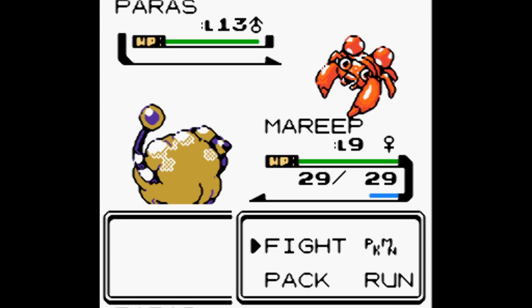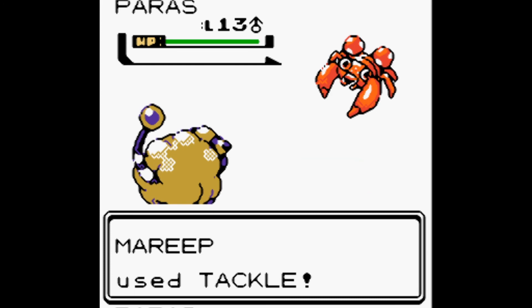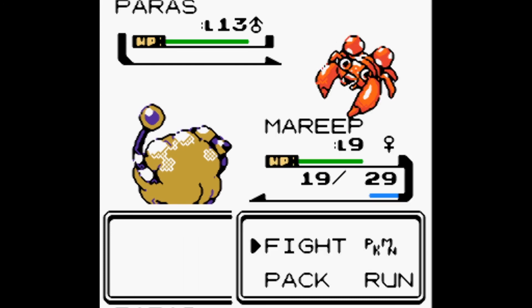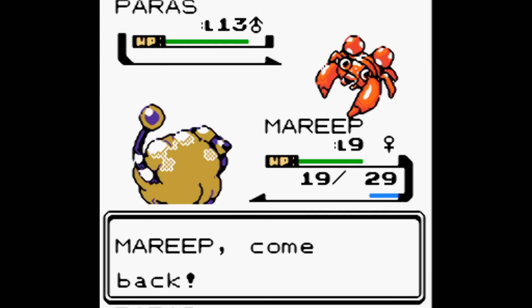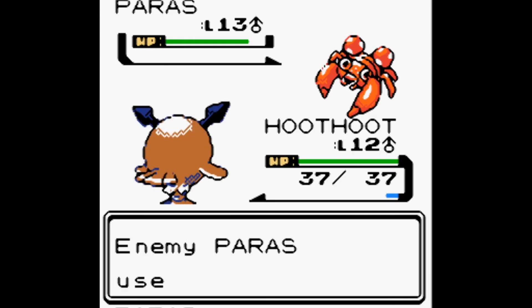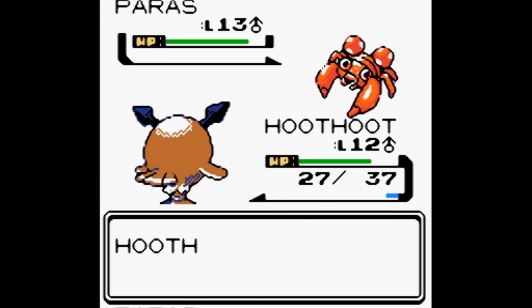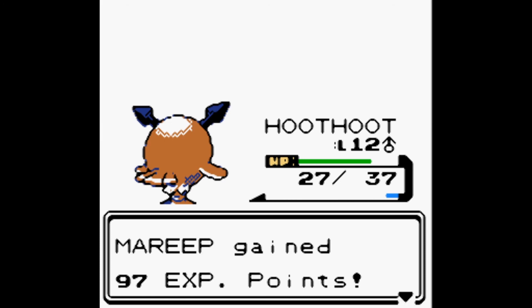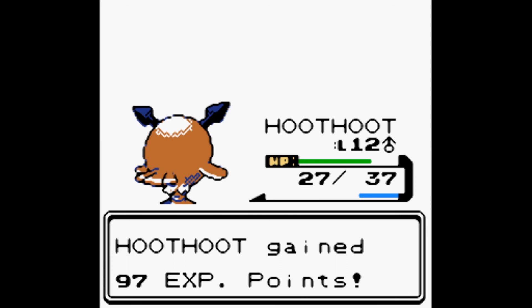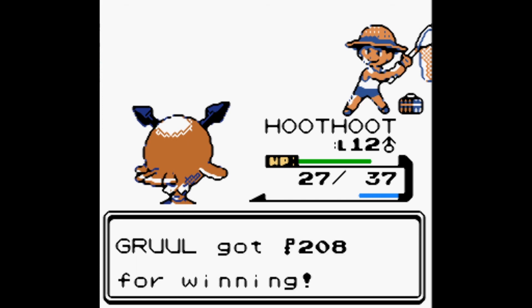Let's use Tackle and see how much it does. Paras used Scratch — oh no, 10 damage to us! Tackle does some damage. Let's switch to Hoothoot. Scratch does 10 damage, Peck! Super effective — Paras fainted! Mareep gained 97 and Hoothoot gained 97. Bug Catcher Josh was defeated — we got 208!